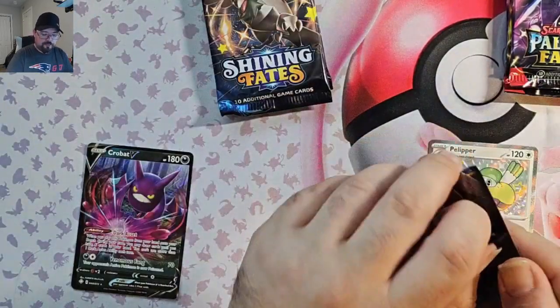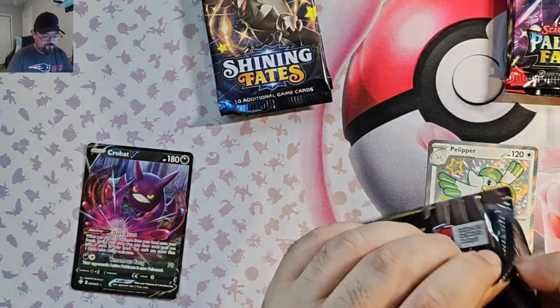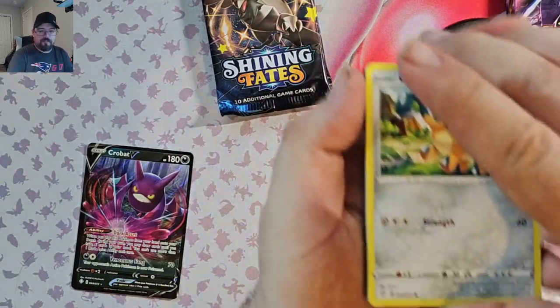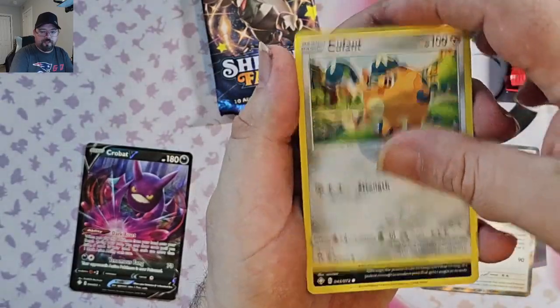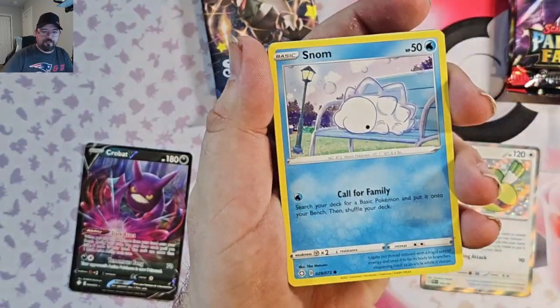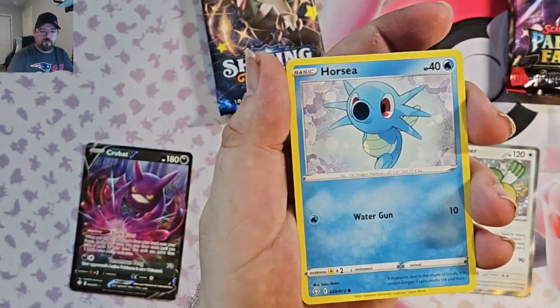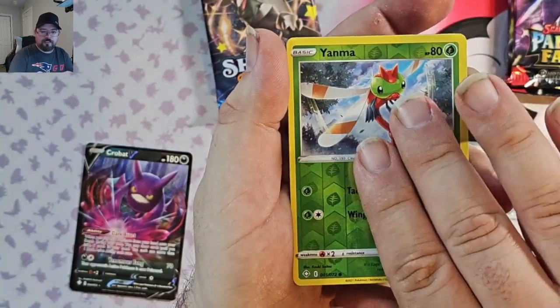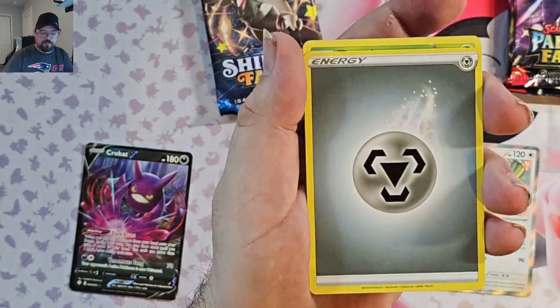We're going to go back to Shining Fates. Cufant, Spinarak, Snom, Orchid, Rolycoly, Yanma Reverse, and Boss's Orders — Rare, non-holo.